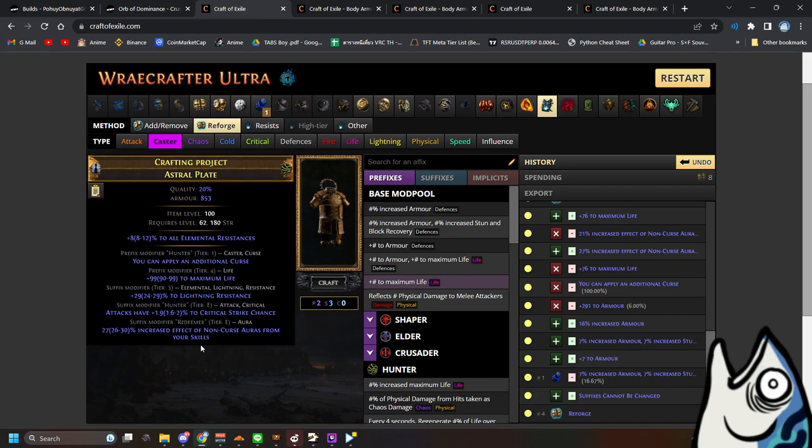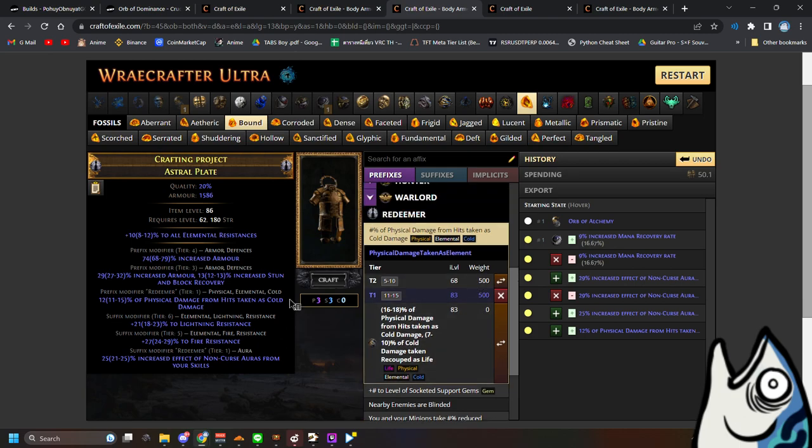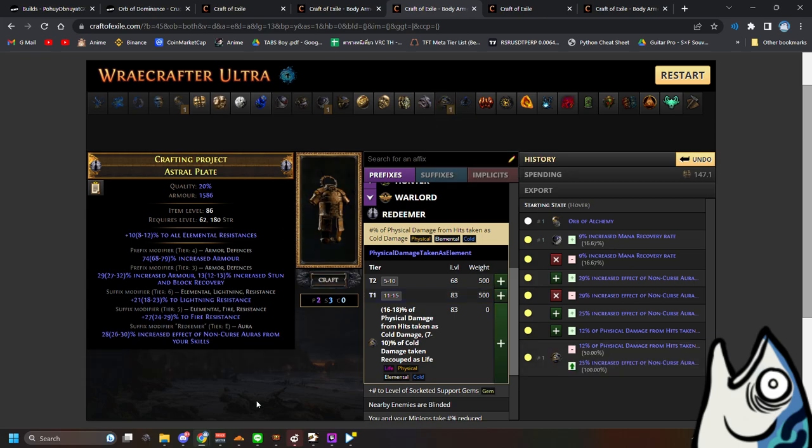If you get lucky, you will have a fat life and percent life on it. For the upgraded version of this one, you need to have two Redeemer mods inside. Look at this one — this one has the Redeemer mod increase effect of non-curse aura from your skill, and this one has physical or anything else. Now you use the Orb of Dominance to upgrade one and remove one. You get the upgraded version of the increase effect of non-curse aura.